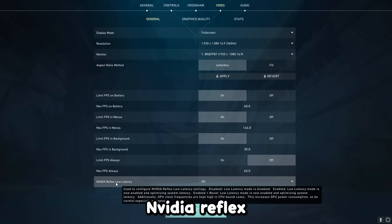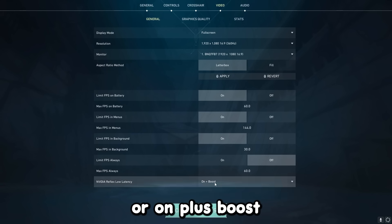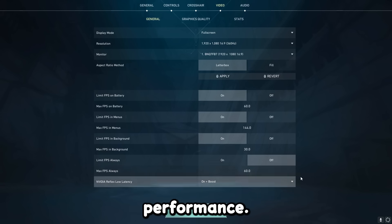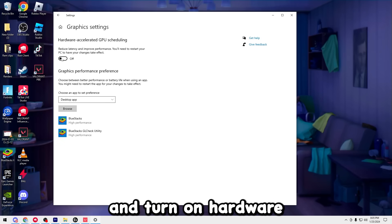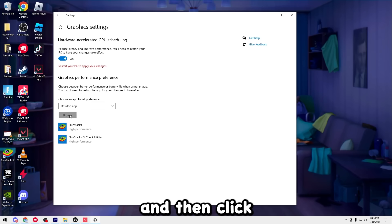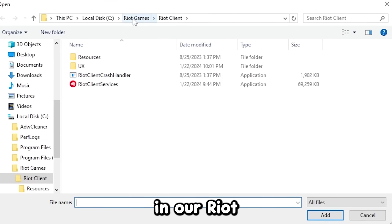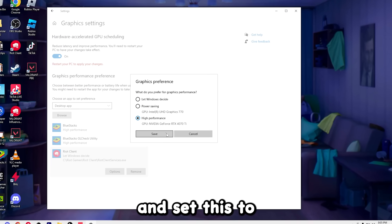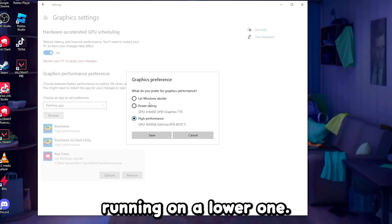Turn on Nvidia Reflex low latency and set it to on or on plus boost if available — this will lower input delay and help your PC's performance. Finally, go to your graphics settings on the desktop, turn on hardware-accelerated GPU scheduling, then click browse, navigate to the Riot Client in your Riot Games folder, double-click it, go to options, and set it to high performance. This will help your GPU's performance if you're running a lower-end card.